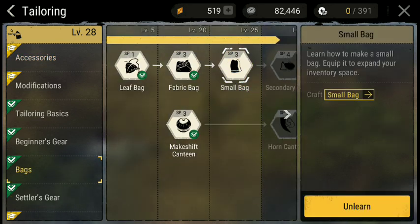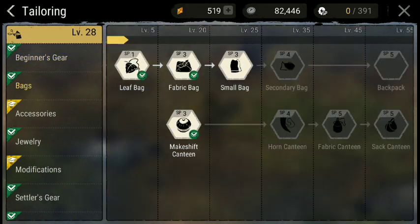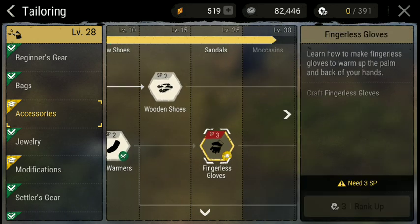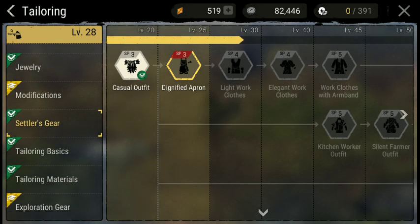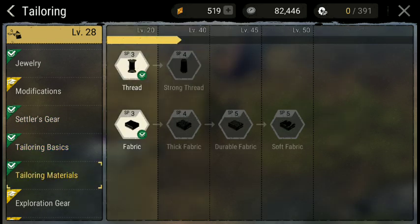My bag is really important to me as a crafter. Within tailoring, I have a lot more stuff unlocked that I can actually craft, and the reason for that is because this is one of my main skills — this is pretty much one of the main things my character does.